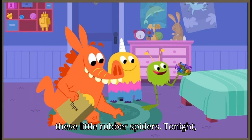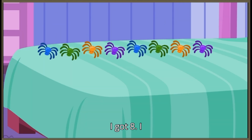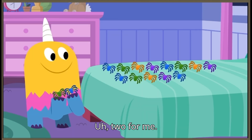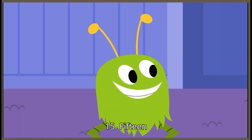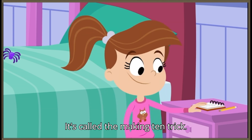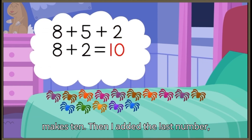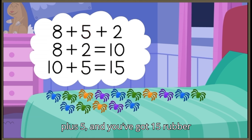Okay, me next. I like these little rubber spiders. Tonight I got eight. I got five. Two for me. Gumball, that means you have a total of fifteen. Fifteen rubber spiders? Wait, how did you do that so fast? I did the addition in my head. It's called the making ten trick. I knew that your eight plus Flebe's two makes ten. Then I added the last number, the five Snort got. Add ten plus five, and you've got fifteen rubber spiders.